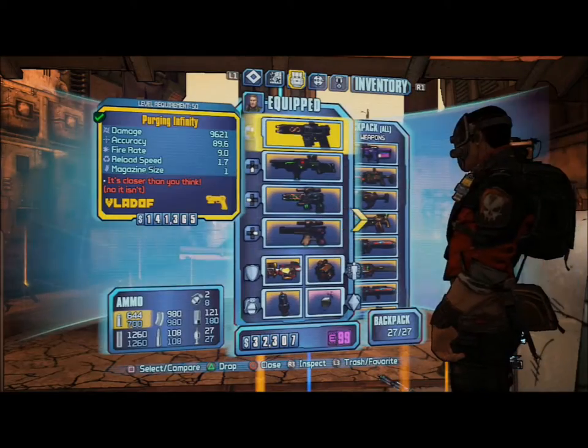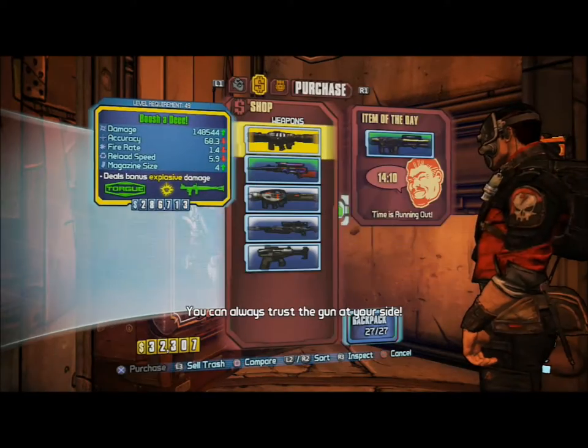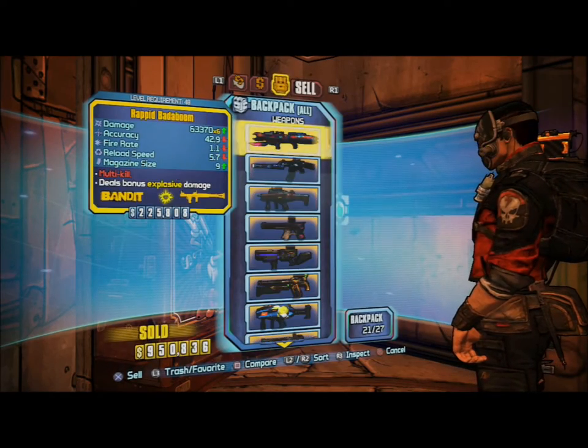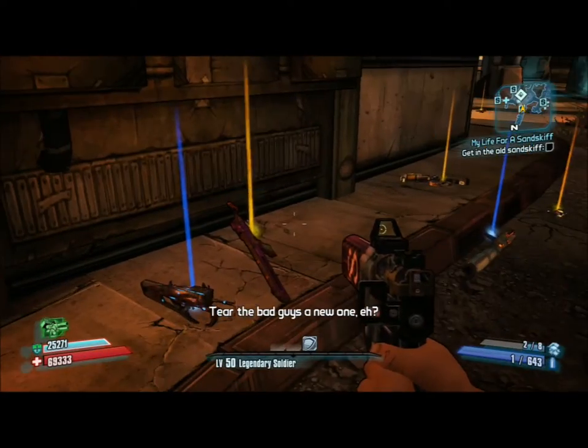The next thing you want to do is sell around 9 or 10 guns or items that you have in your backpack already. After you sell those, you want to go and pick up 9 items off the floor that you want to put into your vault.